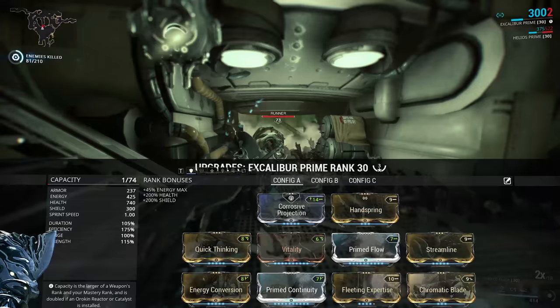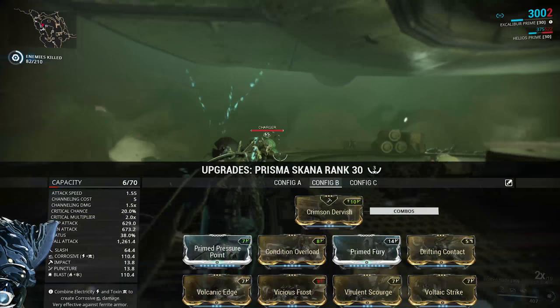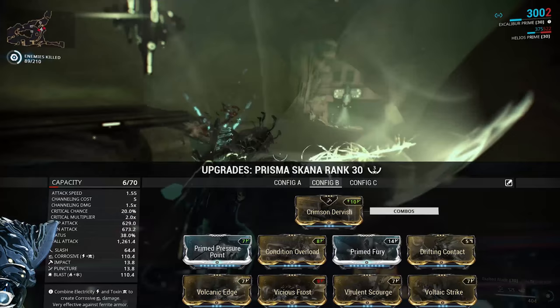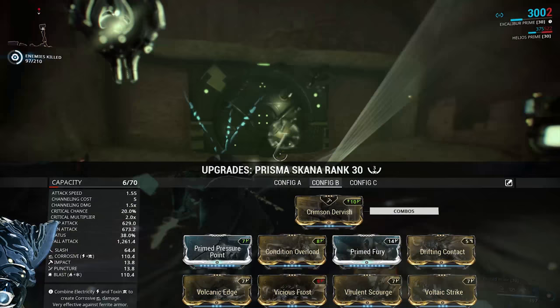With this build you are relying on the strength of the melee weapon to do the damage, and honestly that's just as important — in fact more important — than straight power strength. The weapon itself is a very focused status build relying on pure status and Condition Overload: Prime Pressure Point, Prime Fury, Condition Overload for more damage on status procs, Drifting Contact for combo timer when you physically hit enemies with the blade, and then all four dual stats — in this case corrosive and blast.